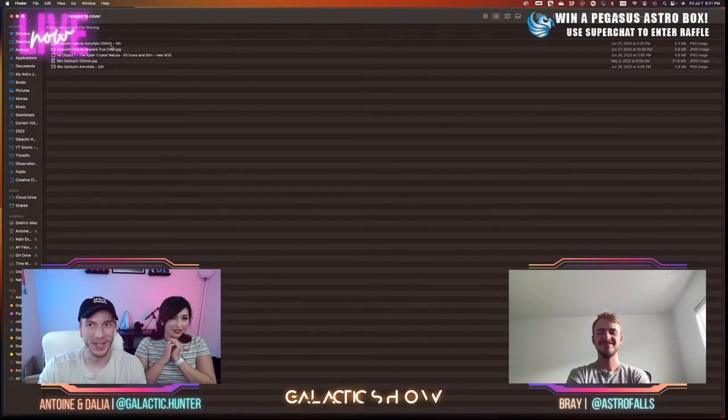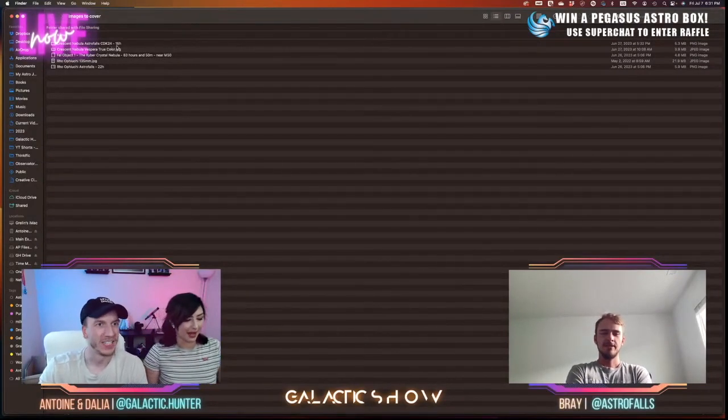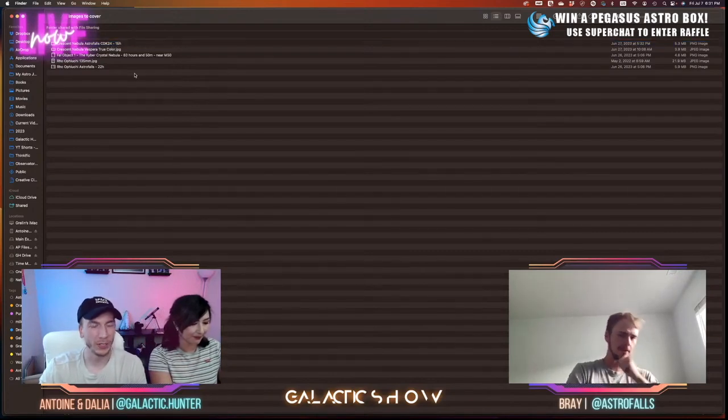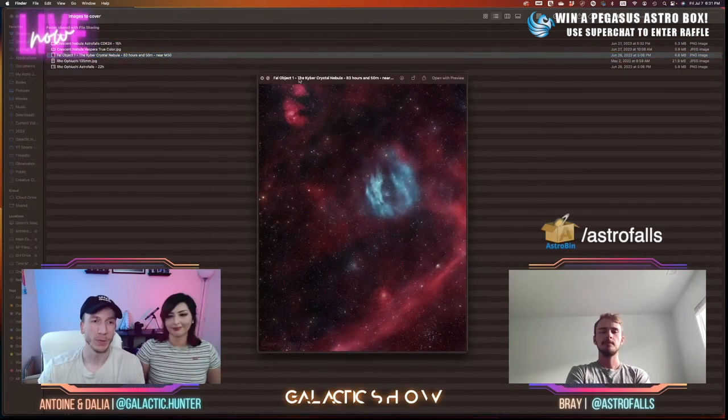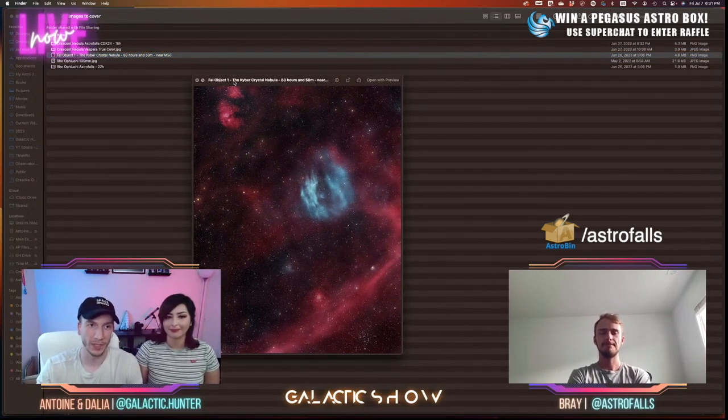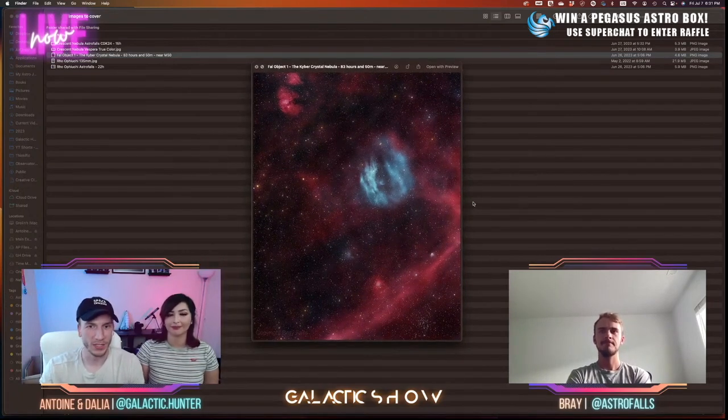All right, so we'll move on to the targets we have in mind to cover. Bray gave us two targets he likes to talk about. And now you guys should see my screen — here, Bray, you imaged fall object one, the Kyber Crystal Nebula. You spent 83 hours and 50 minutes on this. I believe it's in Monoceros, not far from M50. So what do you think of this image? Is this one of your favorites you've taken recently, and how did it feel to process it?